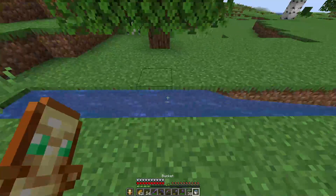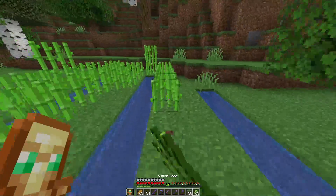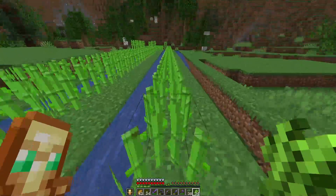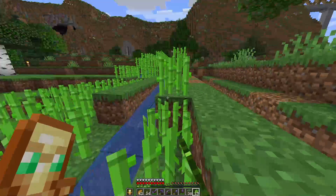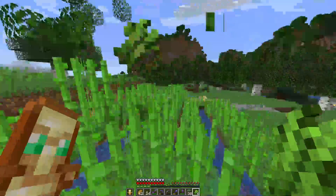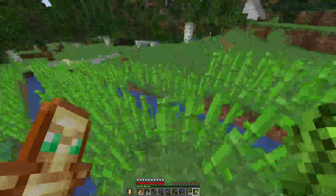And just start placing water in this farm right over here. Whenever we're done with this water I will place the sugar cane on this side as well. You know what — let's go and put it straight away, because then it can grow during the episode. That's smart, right? Okay, that's not so smart. There we go, and that's done. Now this side. Okay, some of the things already grow.